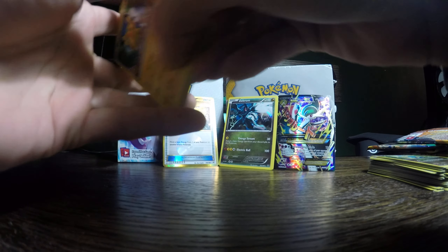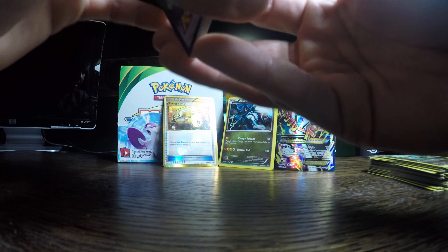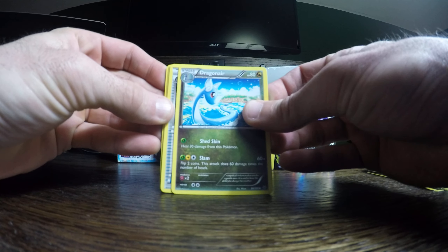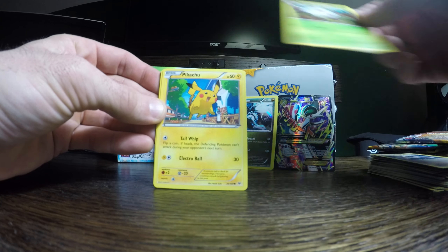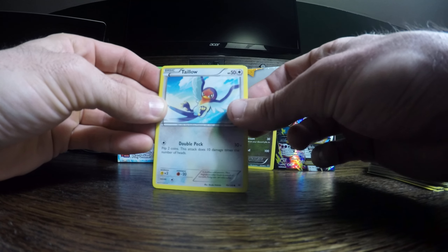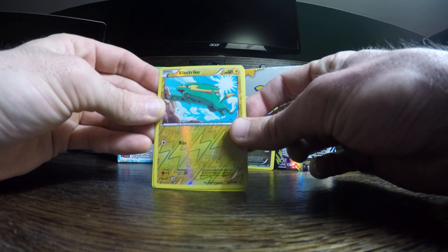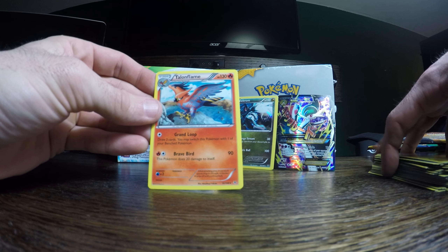Of course, we'd really like to see a Shaymin come out of here — that would be pretty unbelievable though. I'll try to get better at holding these so you can see. Dragonair, Latios, Spirit Link, Silcoon, another Pikachu, Pidove, there are a lot of Bagons in this set. Tailow, Wurmple, it's a pretty cool looking Reverse Holo Electrike. And we finish it with a Non-Holo Talonflame.